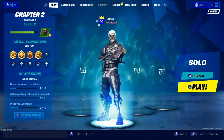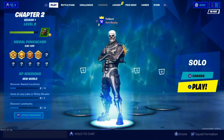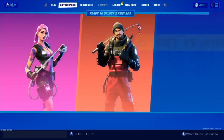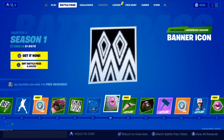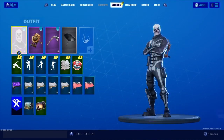So guys, do you think Skull Trooper is gonna return? I have a hint that an OG red variant is going to be dropping for the Skull Trooper. The reason why I have confidence in that is because when you go to the battle pass and scroll down all the way to Tier 37, it shows you a red variant of Skull Trooper. And it says 'Skull Reaper, Skull Squad set' — so that could mean a red Skull Trooper and a red Skull Ranger. Do you guys think that's a possibility?